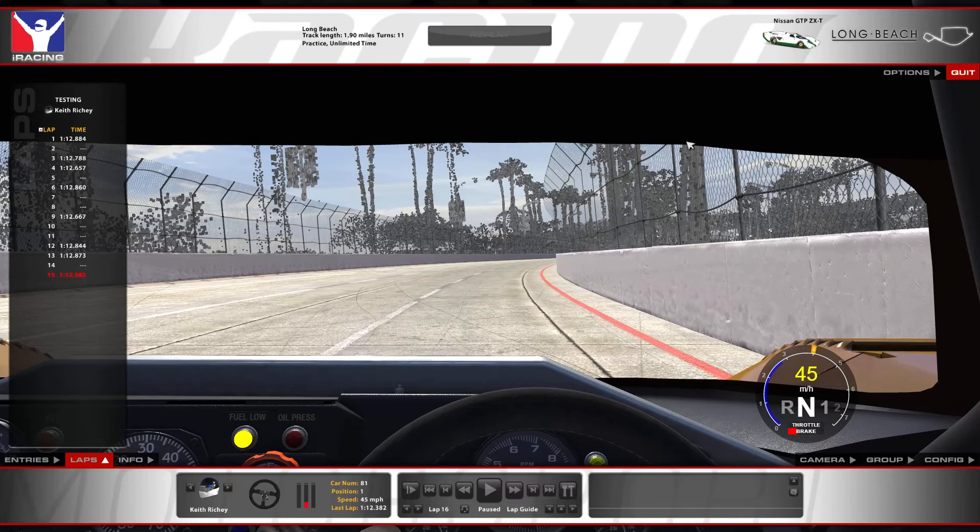So left on there's a 1:12.382, and the weather we have is a fixed weather for this event. I've got my test session set up to match that — it'll be 75 Fahrenheit ambient, which gives us 100 Fahrenheit track temp. We also have 65 percent usage of the track. Let's go through this turn by turn in more detail.